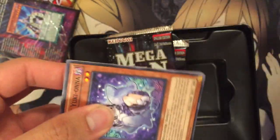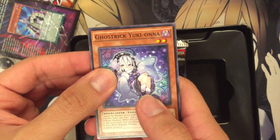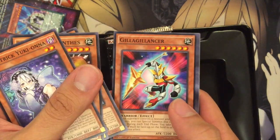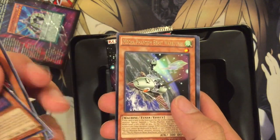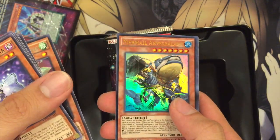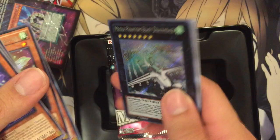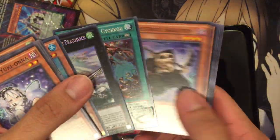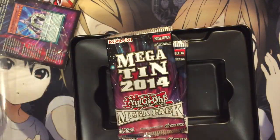I don't remember the order, so we'll just go ahead right in. We have a Ghost Trick to start off. We have a Mecha Phantom Beast War Bluran. A Mermale Abysbolion. Oh nice, a Dracosack — sweet, that's an awesome pull. And a Gyoko. Completely forgot about Dracosack — yeah, I'll take it. Not bad at all.